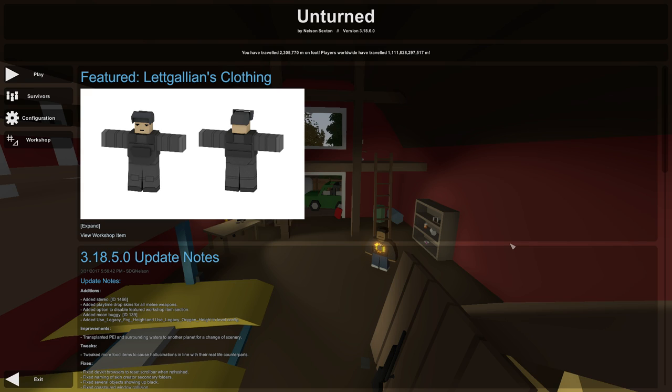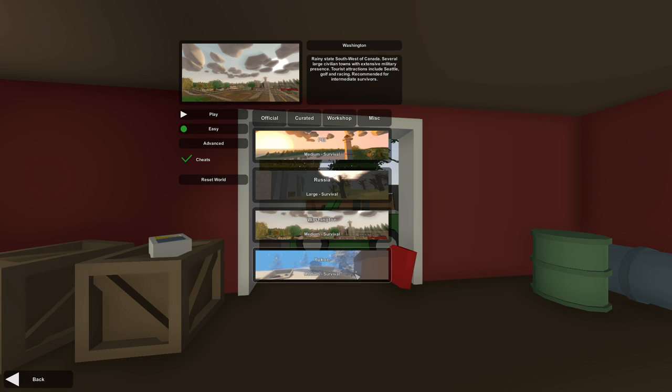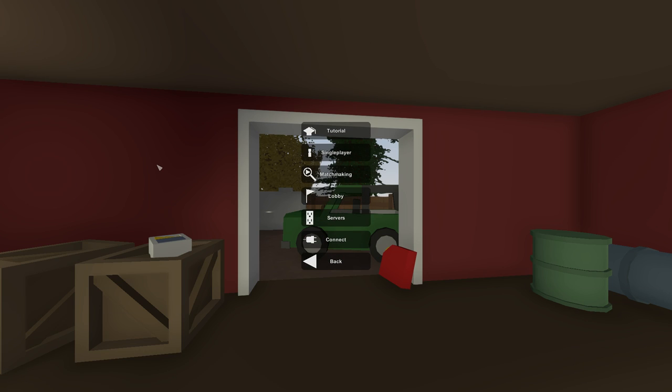In regards to this week's update, it's actually super cool. The problem at hand was really in regards to brand new players coming into Unturned — it is a little difficult to figure out how to actually get into a game. Single player is relatively self-explanatory: you press single player, choose a map, and go. But in regards to multiplayer, you have to go through the server's screen, and this is where it gets a little confusing with all these filters and refreshing. This week's update is aimed at improving that by adding both the matchmaking and the lobby system.